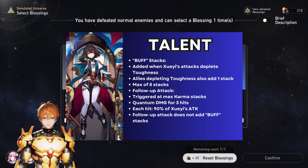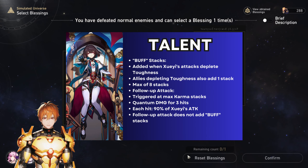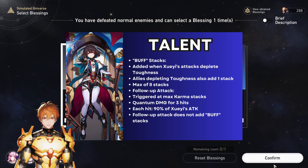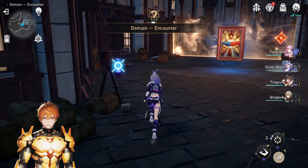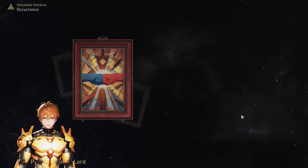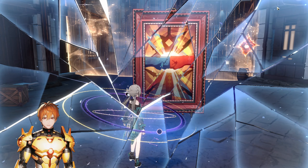The follow-up attack deals quantum damage three times, with each hit dealing damage equal to a percentage of her attack on a single target. This follow-up attack will not add Karma stacks. Importantly, the hits can target multiple random enemies — each hit has 15 weakness break, and if hitting a single target it can go up to 45.